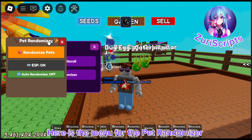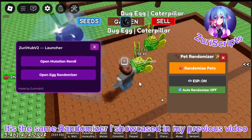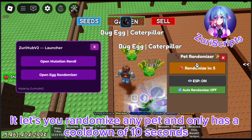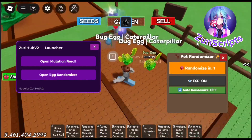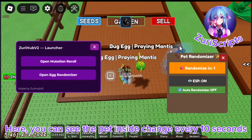Here is the menu for the pet randomizer. It's the same randomizer I showcased in my previous video. It lets you randomize any pet and only has a cooldown of 10 seconds. I will be speeding it up so I won't consume much of your time. You can see the pet inside change every 10 seconds.